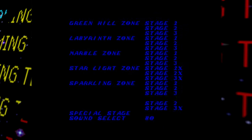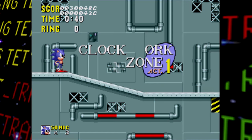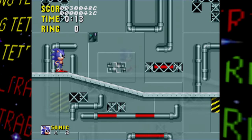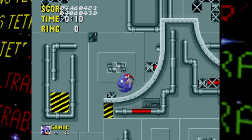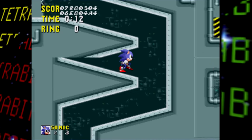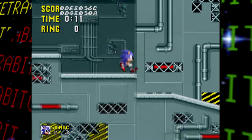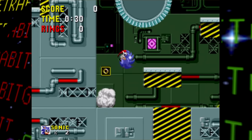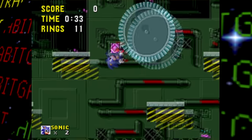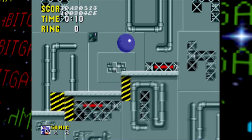Back to the level select — the last main zone is 'Clockwork Zone,' or 'Clock Orc Zone' since someone forgot to add the W. It turns out there's no W because there's no W sprite among the title card graphics due to storage limitations. Clockwork Zone is an early name for what became Scrapbrain Zone, and it's probably the least finished zone in this prototype — not entirely surprising since it's the last regular zone in the final game. The background graphic is different too, appearing to use tiles from the stage itself.